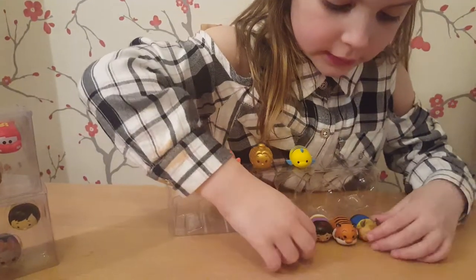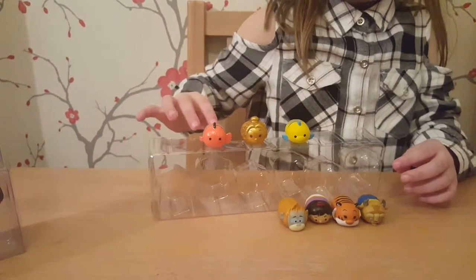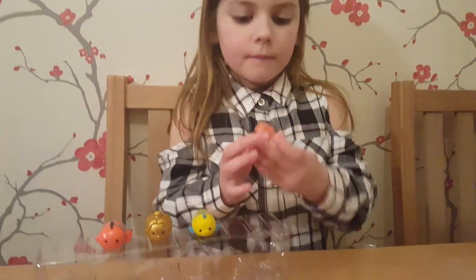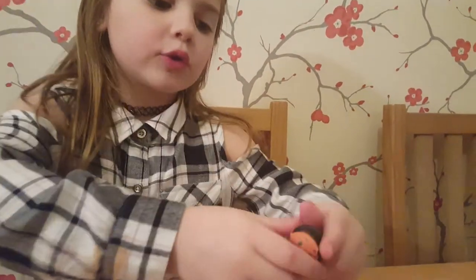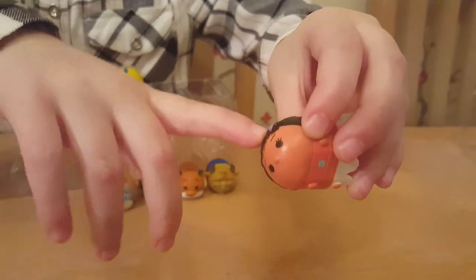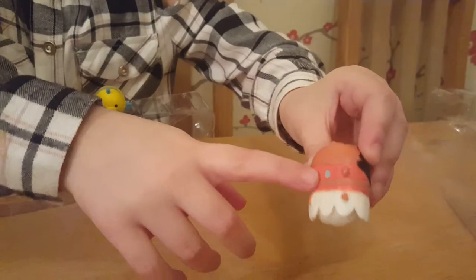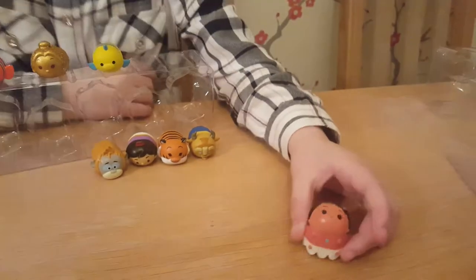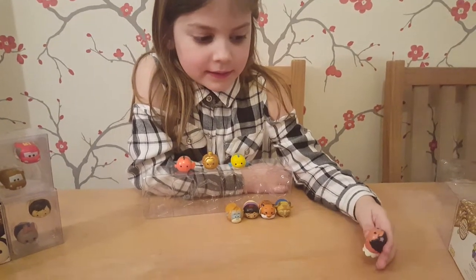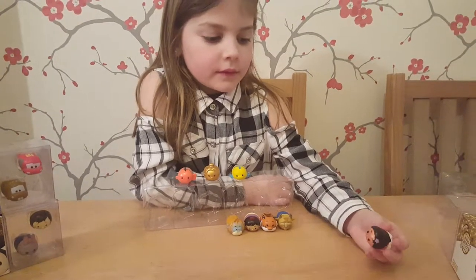We're going to leave these down here to see if you want them. Is that your first Nemo Tsum Tsum? Yeah, that's my first Nemo Tsum Tsum - that's really cool isn't it! And next up we have - what have you been waiting for for ages? Moana! You can see she's a really cool figure. She's got the necklace and a little flower on her. Show us the necklace - here's the necklace. Bet you can't remember what it's called? No. Amulet! Oh it is an amulet isn't it? Good girl. She's just so cute and so detailed.